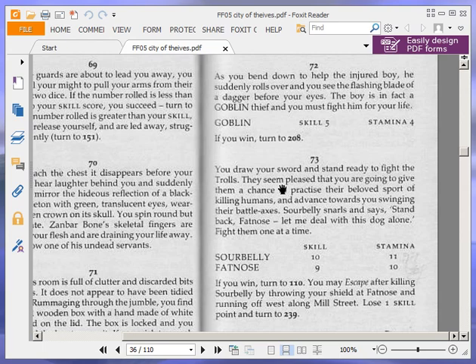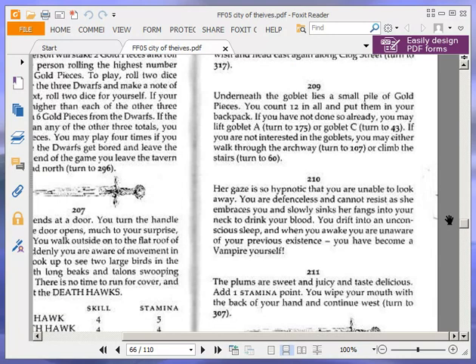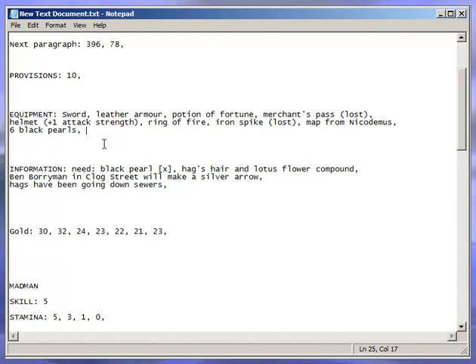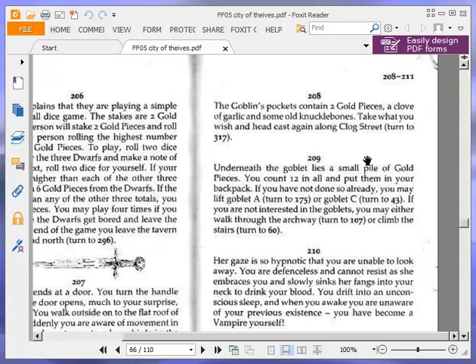Let's turn to 208. The goblin's pockets contain two gold pieces, a clove of garlic and some old knuckle bones. Take what you wish and head east again along Clog Street. Turn to 317. We take all of it — that's two gold pieces, a clove of garlic and some old knuckle bones. So up to 23 gold.